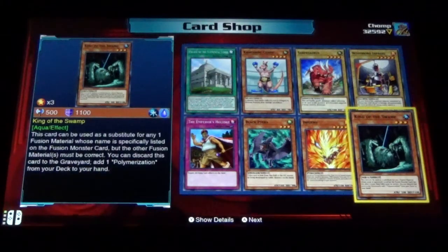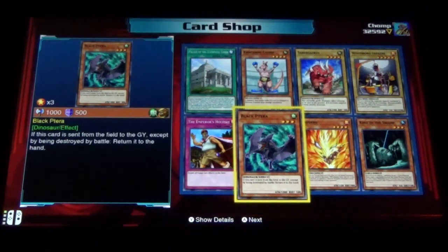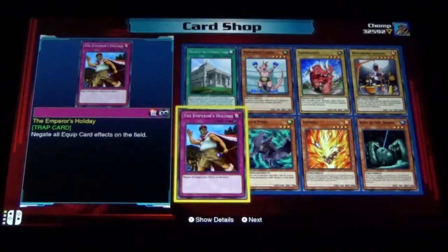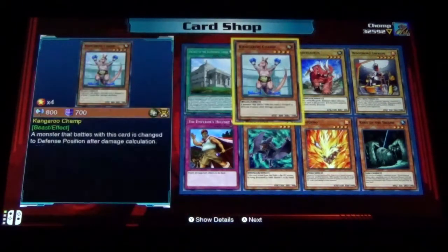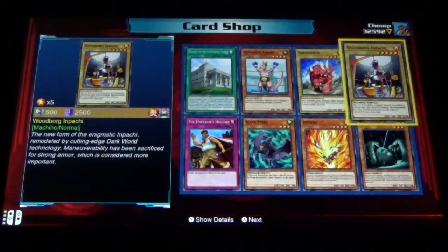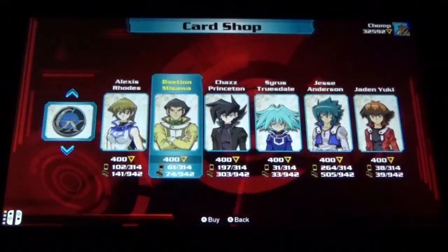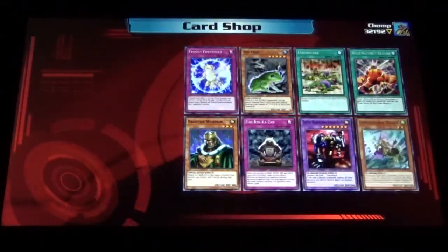King of the Swamp — that's a fusion one, right? Inferno, Black Petra, the Emperor's Holiday, Palace of the Immortal Elemental Lords, Kangaroo Champ, Sabersaurus, Woodborg Impachi. Let's get Bastion up to 100 unique cards.